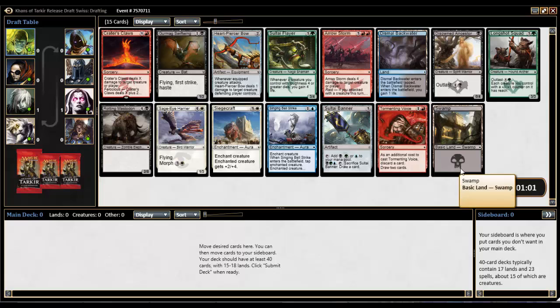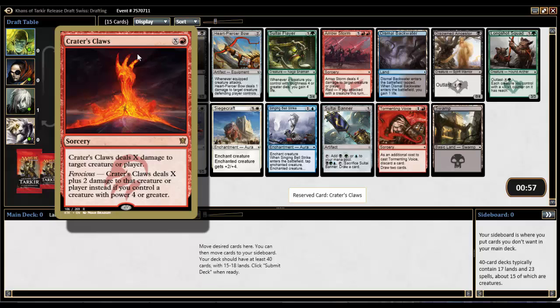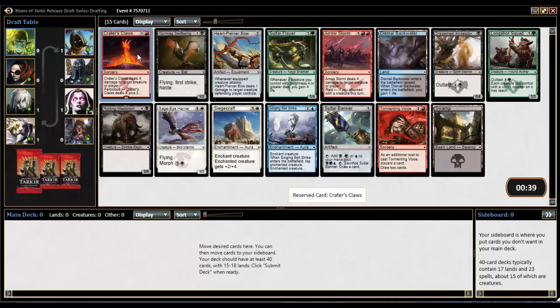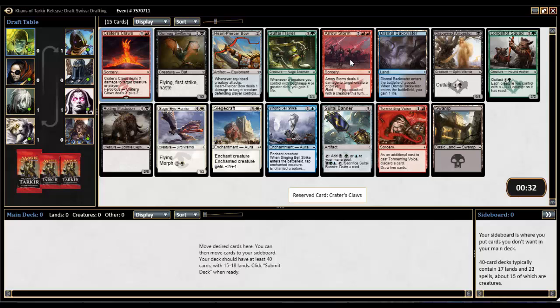Pack 1, Pick 1: we're looking at Crater's Claws as our rare, which is fantastic and probably what we're going to take. It's a red sorcery — you pay red and X and deal X damage to a creature or player. It's not quite a Fireball since it's single target, but it's a direct damage spell. If you have Ferocious, it actually does X plus two — fantastic removal, some of the best in the set. There's also an Arrow Storm, which is also pretty good removal.